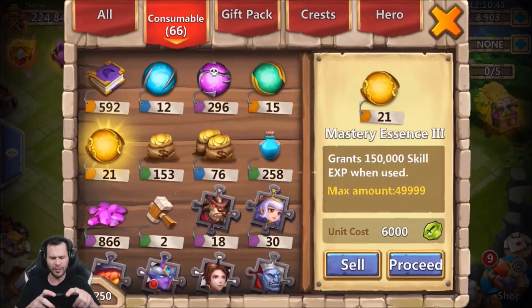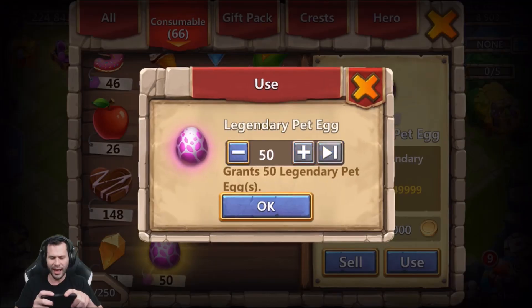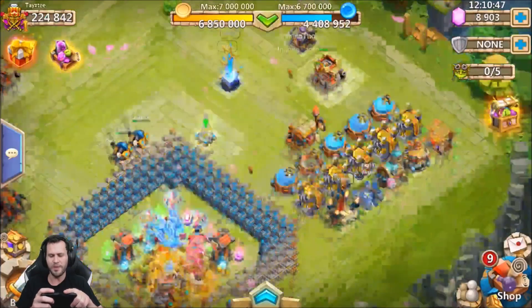You have to spend a total of 18,000 gems for the egg hatchathon, and once you spend 18,000 gems you automatically get another 100 legendary pet eggs plus other rewards along with 25,000 gems. So for the last three weeks this event has come around once each week — you spend 18,000 gems, you get a free 7,000 gems plus other rewards. This 50 legendary pet egg allows me to participate once I get 18,000 total gems. I currently have 8,900 gems plus about 8,600, so I'm not too far — about a thousand gems away.